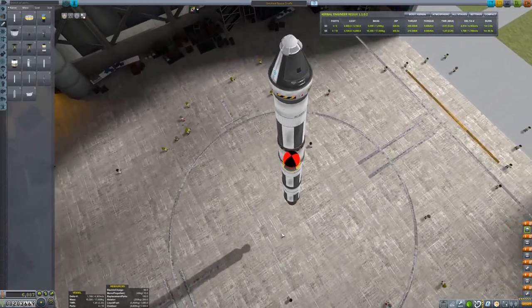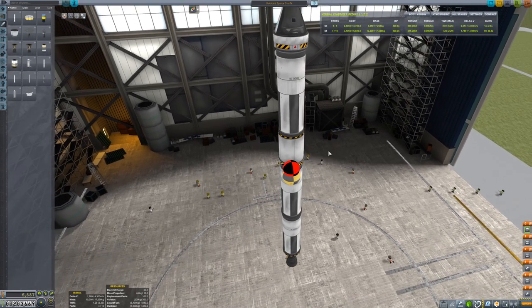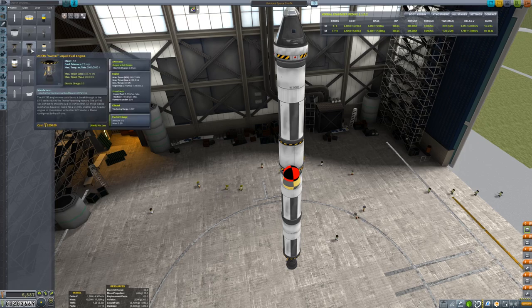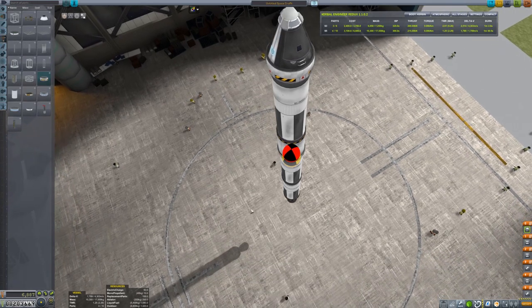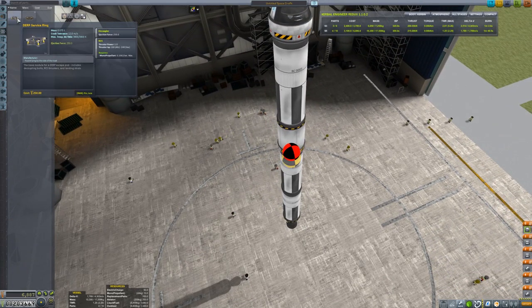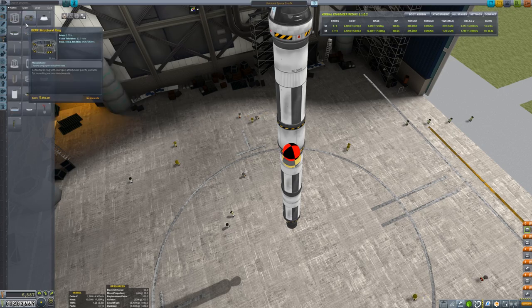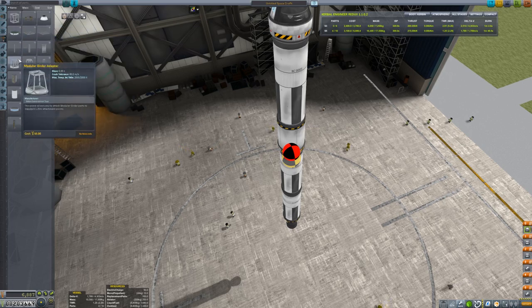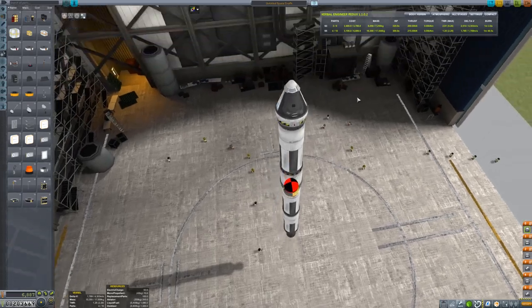The swivel has 320 ISP in a vacuum and the Reliant has 300, so we want the swivel on the upper stage. We're going to need a reaction wheel to control this — I haven't unlocked the large one yet so I'll use the small one. Let me go ahead and play around with this design. I don't want to waste your time so we'll just do it quickly.